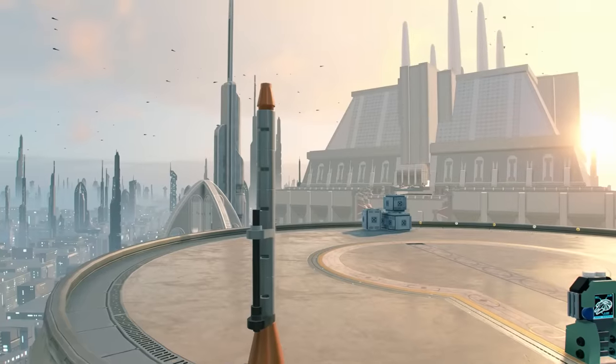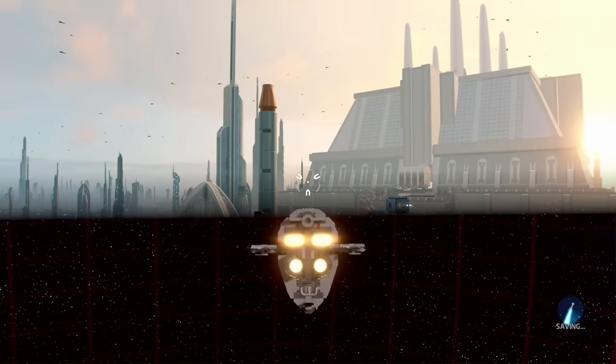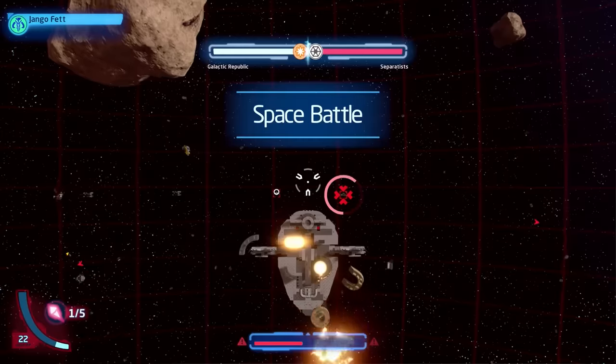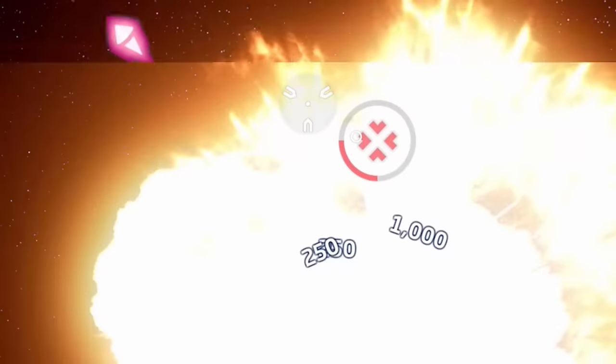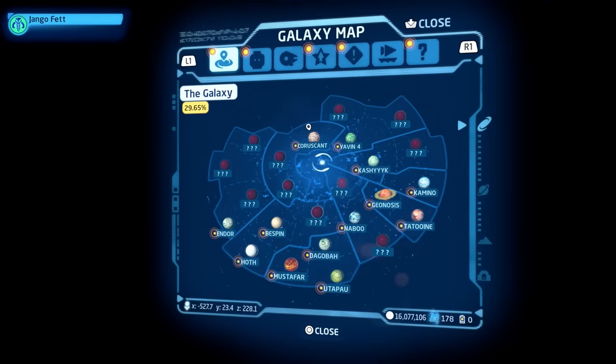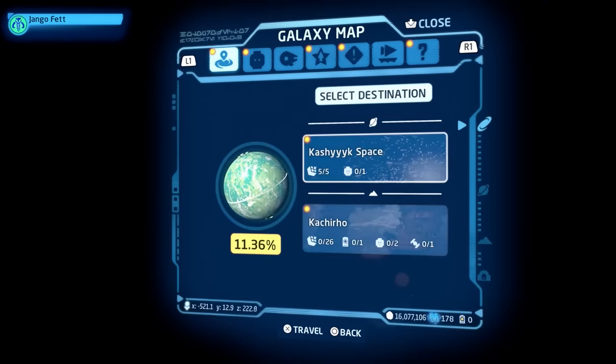The ship still takes off all wrong. Why did they not fix that? You're going to fix the glitch but not that? I just spawned in a space battle and someone exploded inside of me. I feel like we're going to go to prequel planets to unlock the Venator. Let's try Kashyyyk — that's the closest one to here.